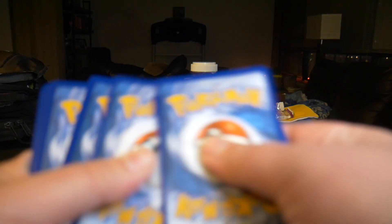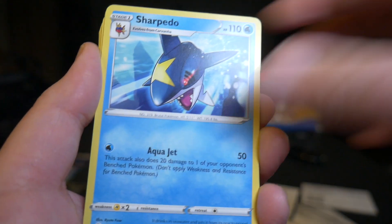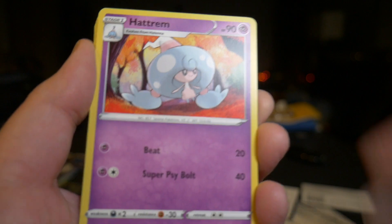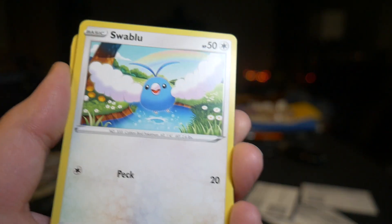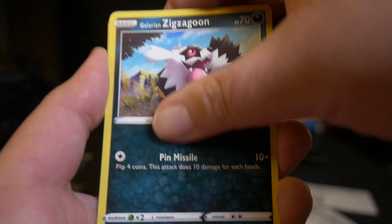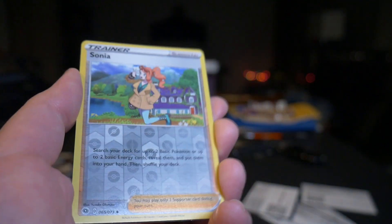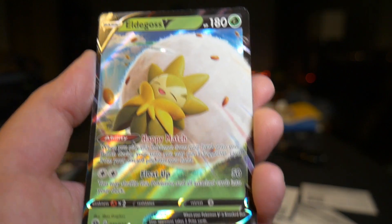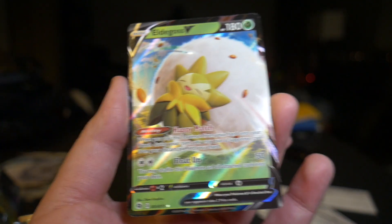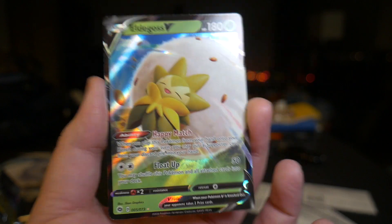Last pack, here we go. One, two, three, four — almost messed up. Psychic energy, Sharpedo, Hyper Potion, Hatterene, Swablu, Machop, Galarian Zigzagoon, Vulpix — very nice Vulpix. Rockruff. Reverse holo is Sonia — I do like that card. And our rare is Eldegoss V! Look at that — what a good box! All holos. Wow. Eldegoss V — that is a beautiful card. Love it. We got good stuff in this box; everything was holographic.